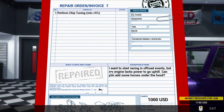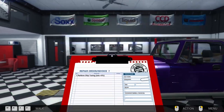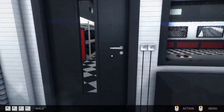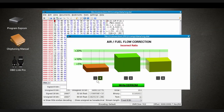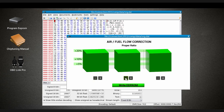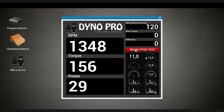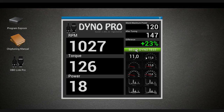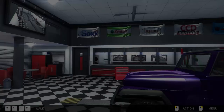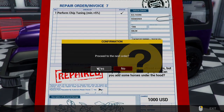So what's next? Perform chip tuning - min 5%. I want to start racing in off-road events but my engine lacks power to go uphill. Can you add some horses under the hood? I don't think horses are really going to fit under there, so we better chip tune this thing. Let's be really bad at this. Well that was easy - that's probably going to be the best one I've ever done. 23%! That was just a fluke. Repaired - there you go, enjoy your little racing events.